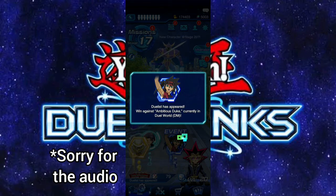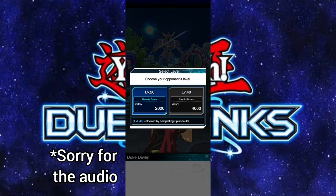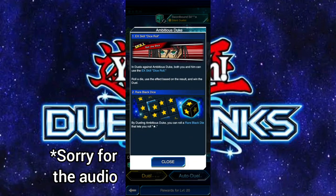Win against Ambitious Duke — he's in Duel Monsters, so let's start the duel. Level 40 is unlocked after completing this episode, so we'll have to go against level 20 for now. The EX skill is Dice Roll: in duels against Ambitious Duke, both you and him can use it — roll a die and apply the effect based on the result.